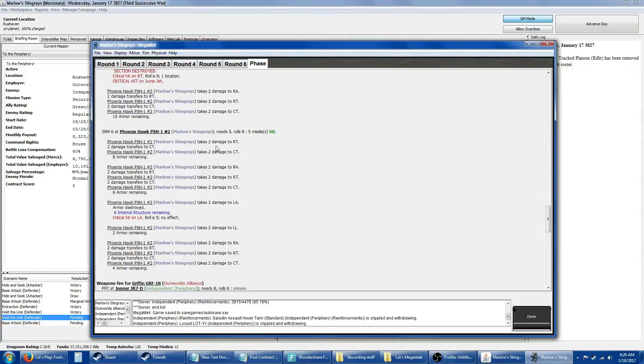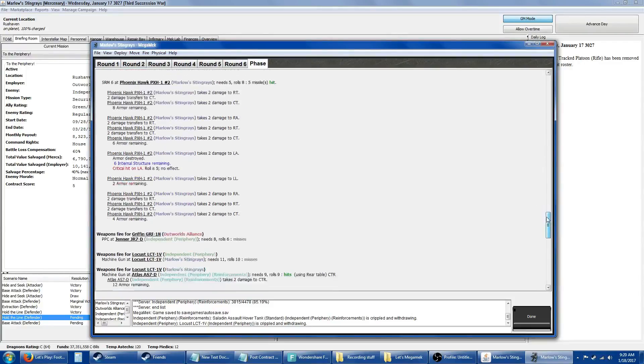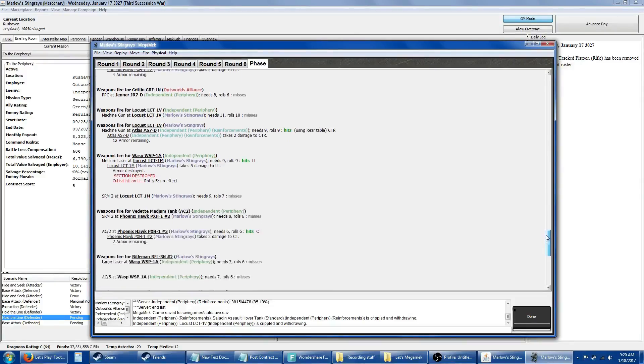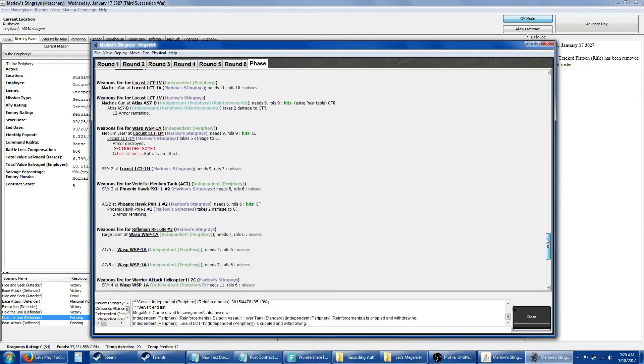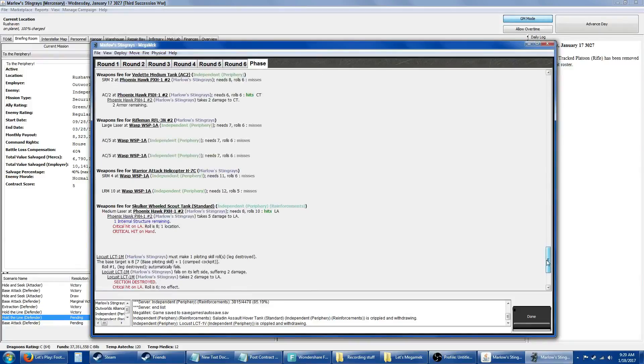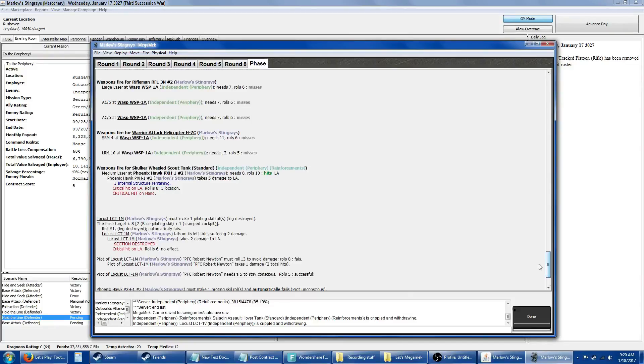What happened here? It's transferring to the center torso — the torso must be gone. The Wasp destroyed the leg on my Locust. A lot of whiffs. Skulker destroyed the hand.